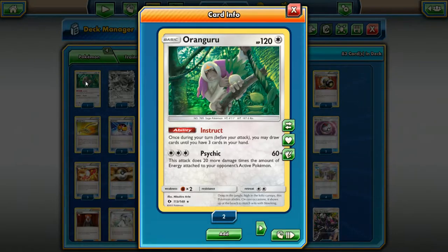Oranguru can make its way back into your deck, hand, or bench very easily. Its attack is not that bad — for three energy it does 20 damage times the amount of energy attached to your opponent's active Pokemon, so it could be good in clutch situations. Oranguru is a good card and it's gonna be great once Octillery gets rotated out. People are saying it's gonna be bad, it's too slow, but the meta can definitely move into a slower format.